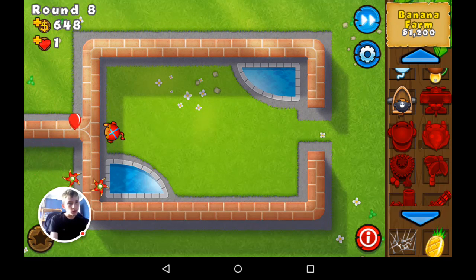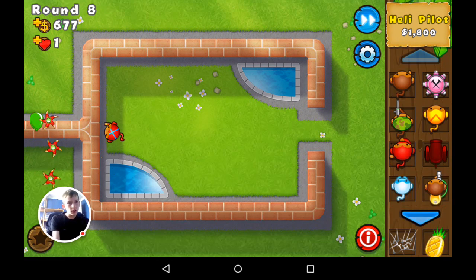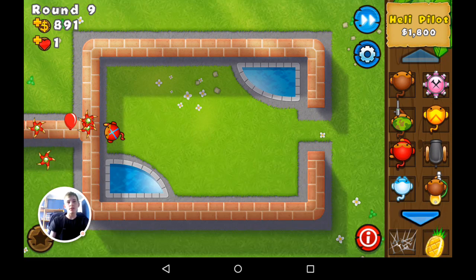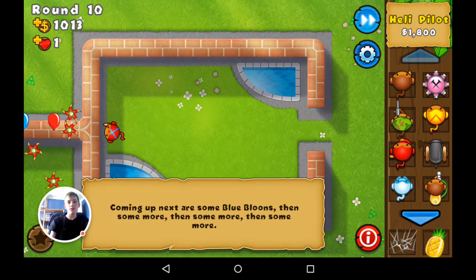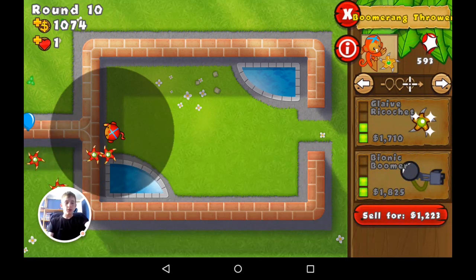The monkey village on this costs 1,920. What I would normally do is have the dart monkey hall maxed out as a specialty building. The fourth upgrade makes it so that all darts are explosive, so they can now pop lead. They're really cheap to place down and upgrade, so I would place down a load of them.